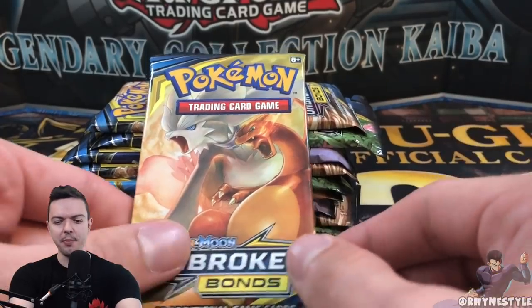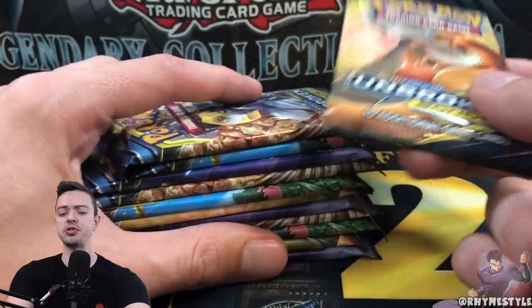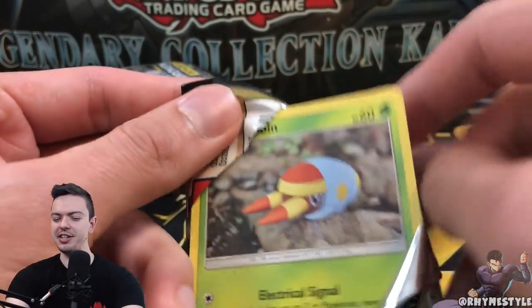So we got some more Unbroken Bonds. If you guys watched my last couple videos on this series, I basically said I got a bunch of packs I'm going to open over the near future. We're going to kick it off by doing the Charizard pack first, and obviously the one we want the most in the set is going to be that Charizard.